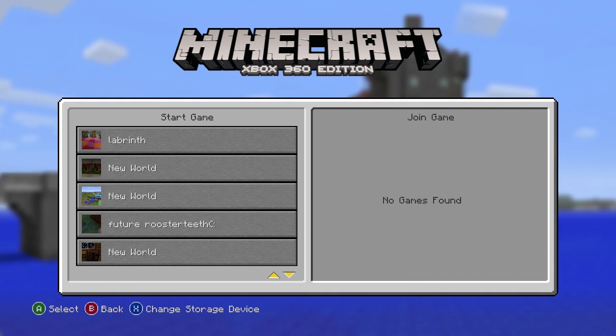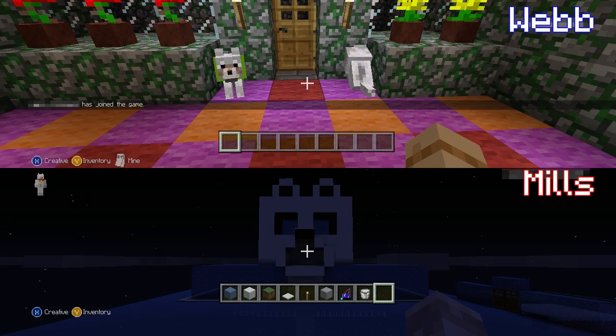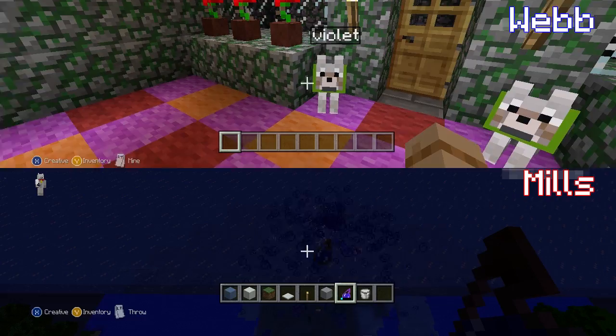And he has the most awesome house ever, which is what we're going to show you today. Ta-da! Look, it's my awesome house and my dog house — it smells like a dog house. Look, these are my puppies, Petal and Violet. Who's a good girl? Awesome dog house!